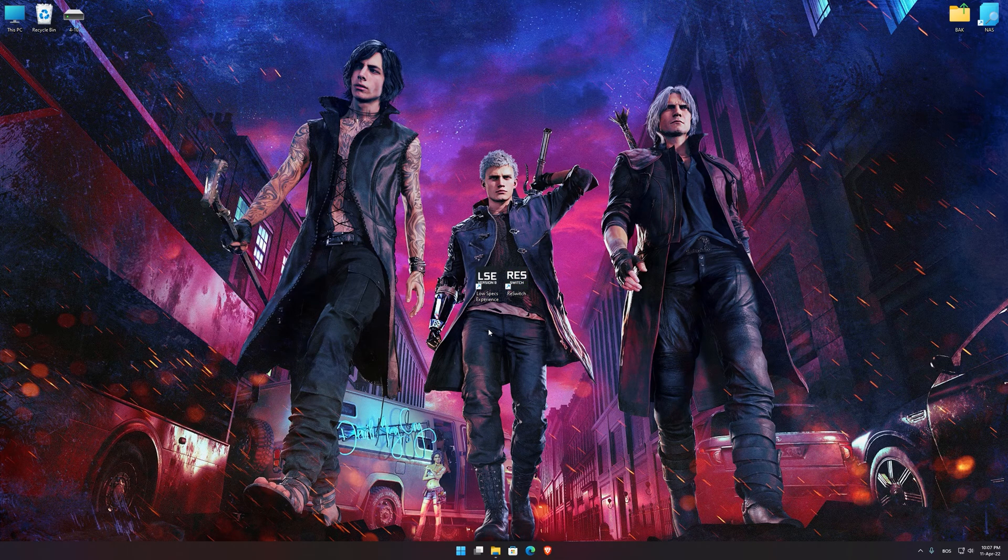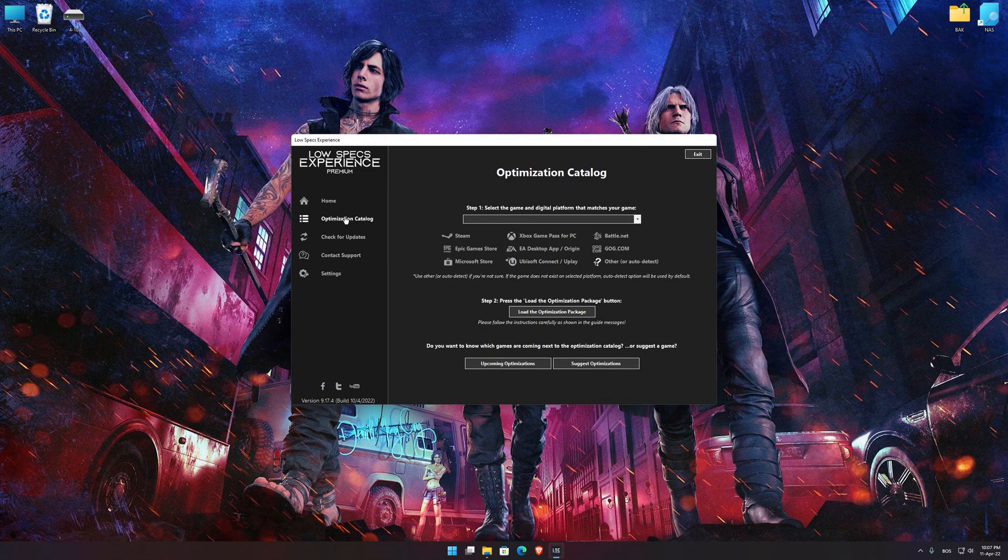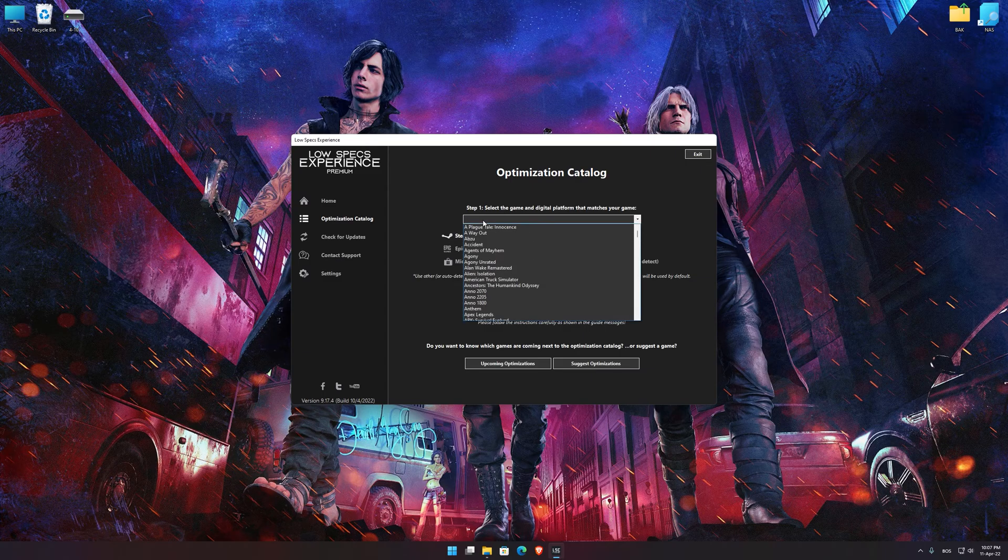Once it's done, start it from the newly created Desktop shortcut and select the optimization catalog. From the top of the menu, select the applicable digital platform, and then select Devil May Cry 5 from the drop-down menu.